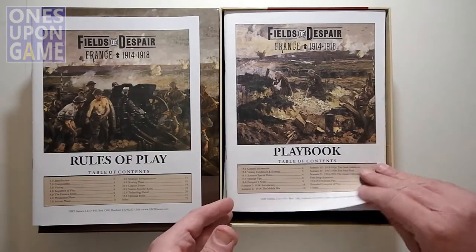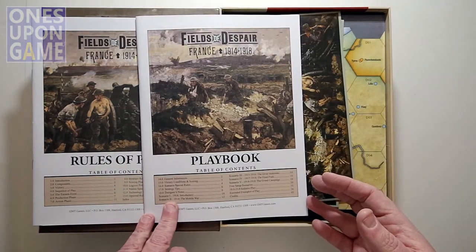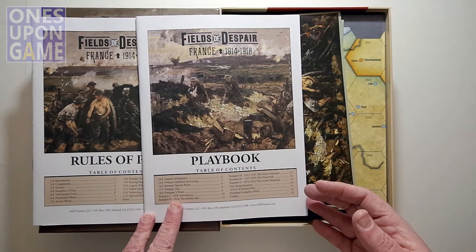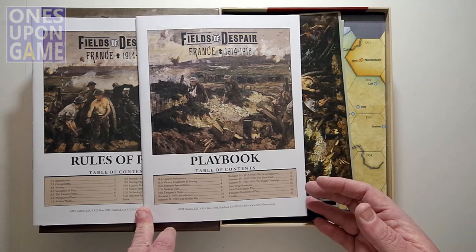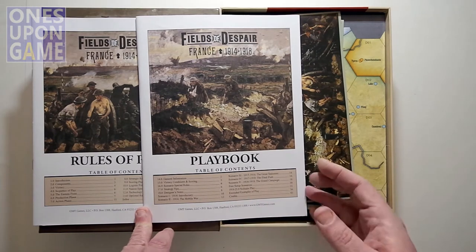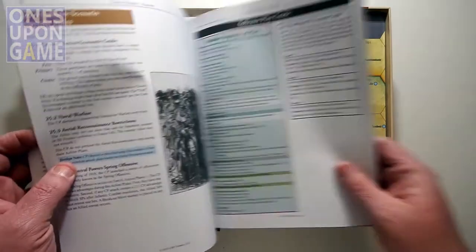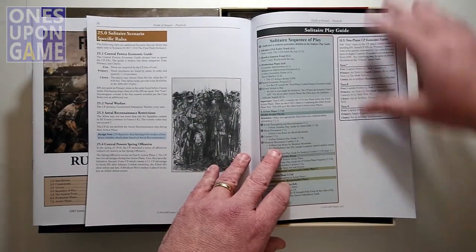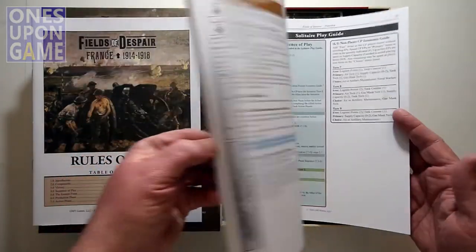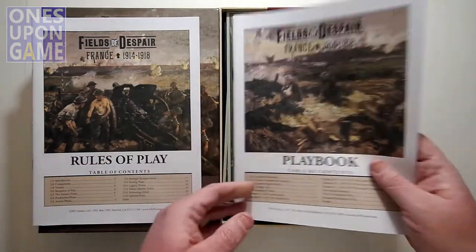Then we have the Playbook. It's a little thicker — goes to 44 pages. It includes an extension of the rules, design notes, strategy tips, scenario notes, special rules, and then the five scenarios. There's a special solitaire section starting on page 21 with about 15 pages of solitaire play rules — a solo sequence of play with modifications to the core game. The playbook is in full color.